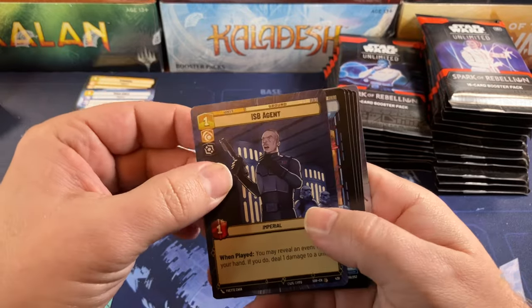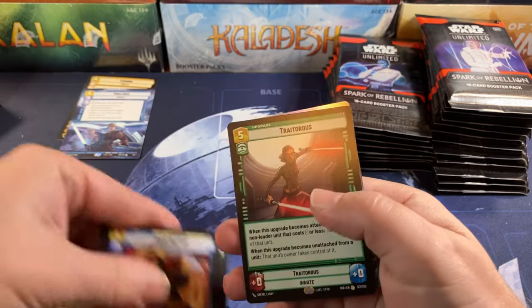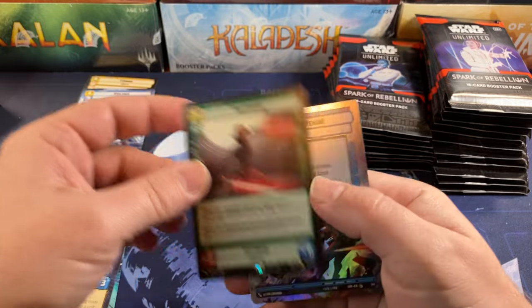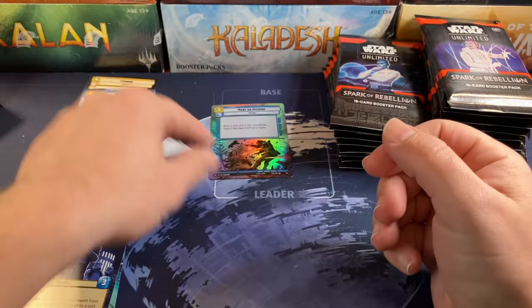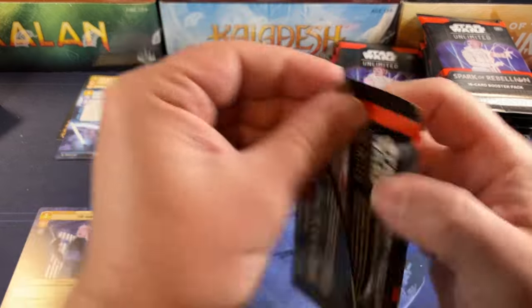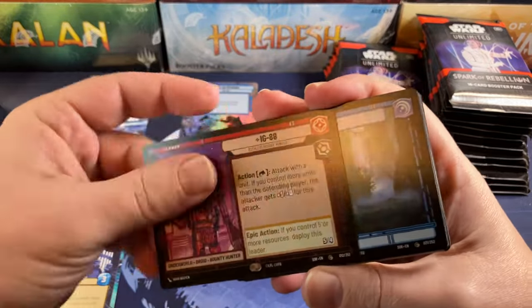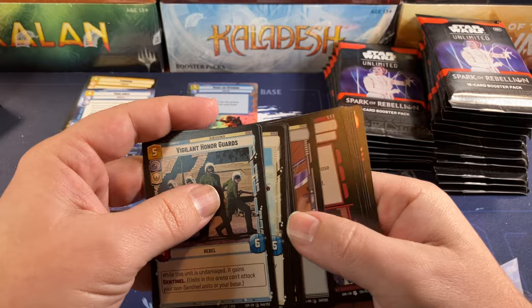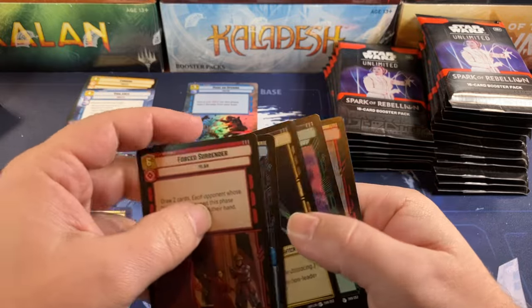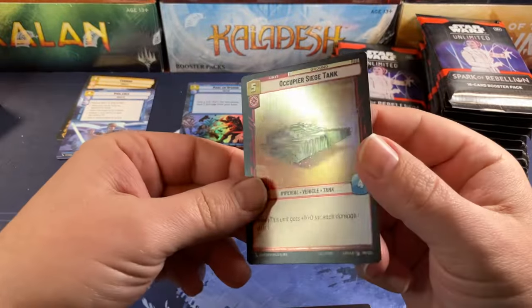Aggression. ISB Agent with the hyperspace treatment and our uncommons. At least we've got something fun — Trader for a rare and a hyperspace foil. Just a common but it's a hyperspace foil — they don't seem to be falling out of these packs too often. It's almost like they think foils should actually be worth something, unlike Magic. IG-88. Filter through our commons and uncommons. Relentless for the rare — that one's pretty popular so far — and a common foil.